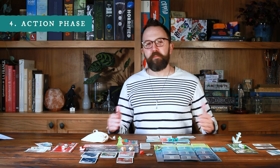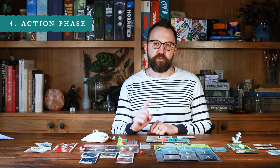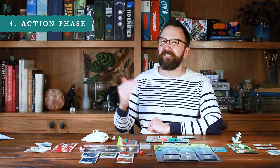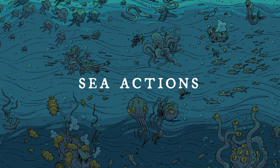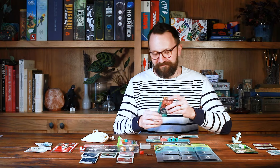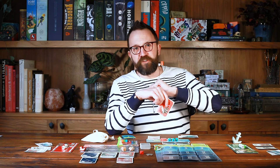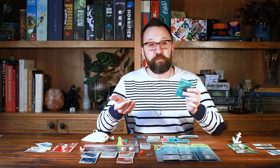Last but not least, the action phase forms the bulk of each day. During this phase, each player takes turns going clockwise, performing one action on their turn. Once a player can take no more actions, they pass, and once all but one player has passed, that player has two actions remaining before the sun sets and play proceeds to the next day. Most of your time will be spent at sea fishing up abominations and some actual fish too. There are only two actions you can take at sea: the fishing action and abandoning ship. You can only abandon ship once per game and it's pretty risky, so most of your time will be spent fishing.